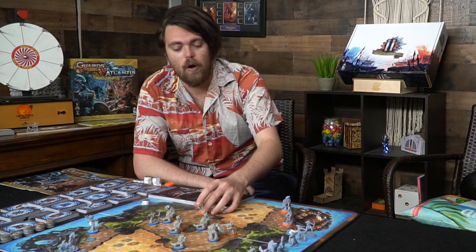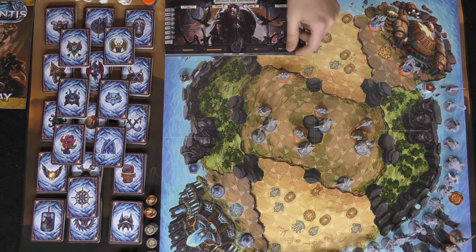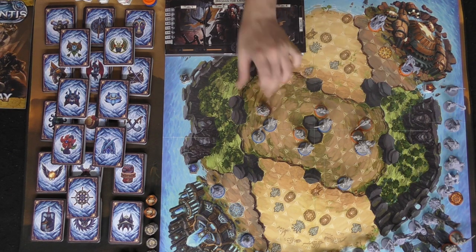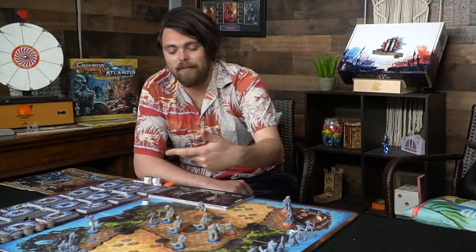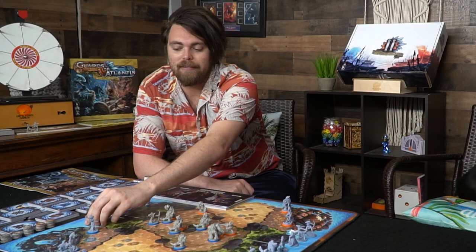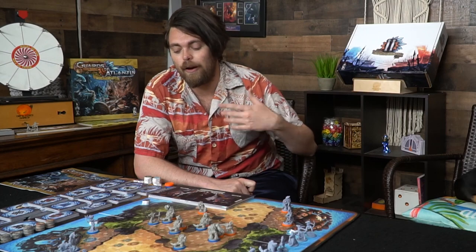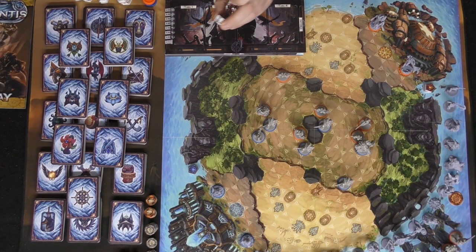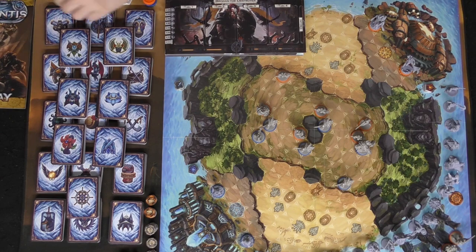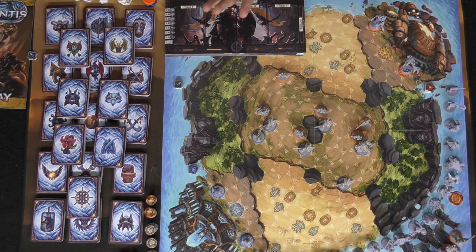When setting up, take all your characters and minions and place them on the board where indicated. There will be four melee minions, one ranged minion, and one heavy. Depending on the game mode you'll select respawn tokens — in this case four for blue and four for orange. If those run out and you're respawning characters you can lose that way. There are also wave tokens, four for the basic mode; if these run out the game also ends.